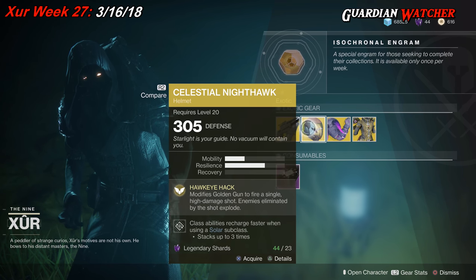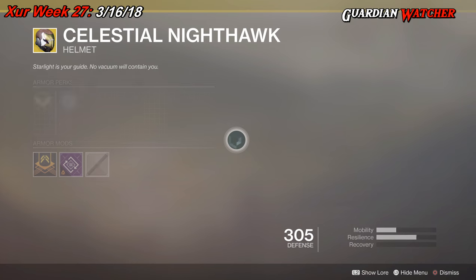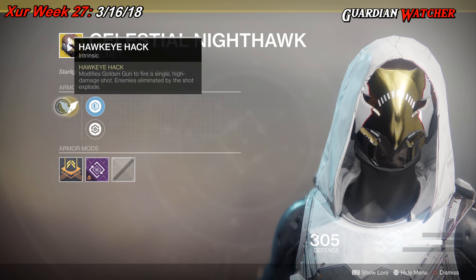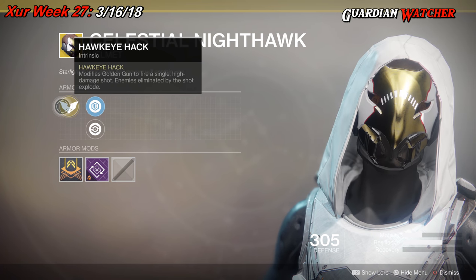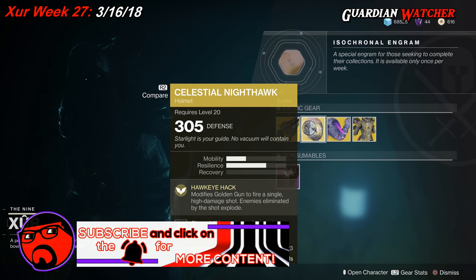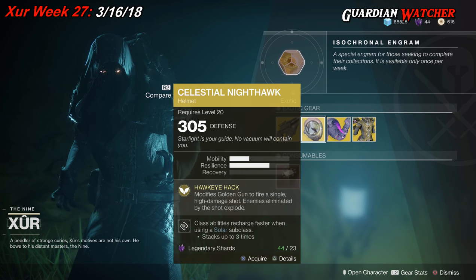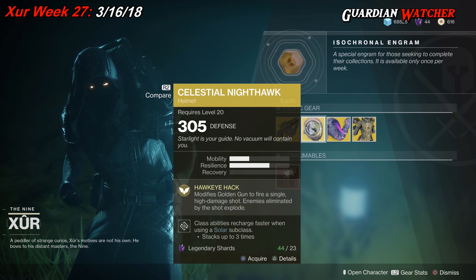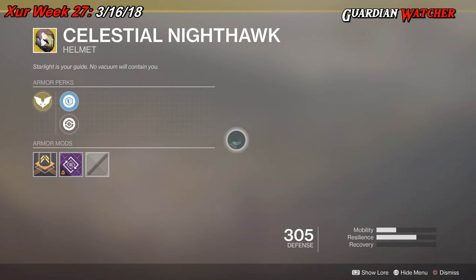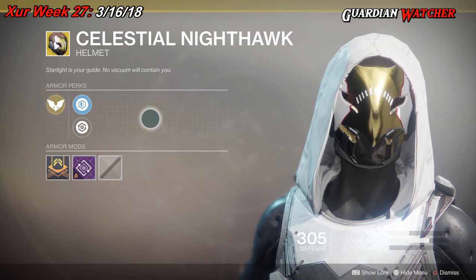Next exotic we'll be going over is the Celestial Nighthawk for hunters. You get one mobility as well as two resilience. The intrinsic perk on this is Hawkeye Hack, which modifies Golden Gun to fire a single high-damage shot, and enemies eliminated by the shot explode. Then we have Plasteel Reinforcement mod, Restorative mod, as well as Solar Paragon mod. This is probably a lot better in PvE than PvP, more so on Nightfall Strikes as well as Raid Bosses.